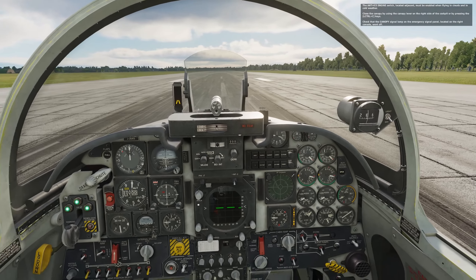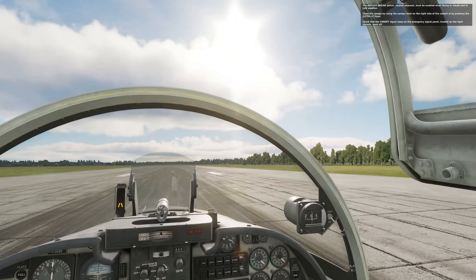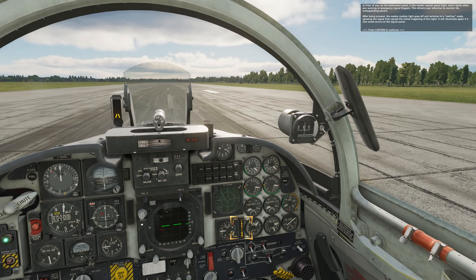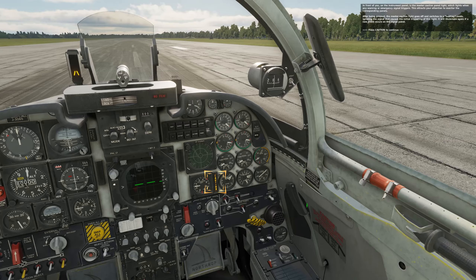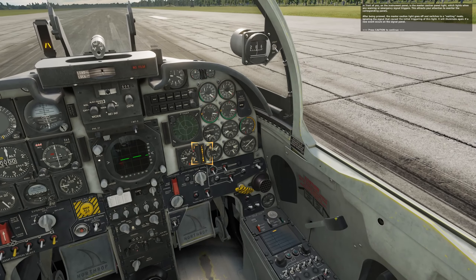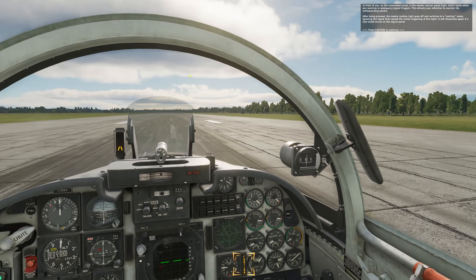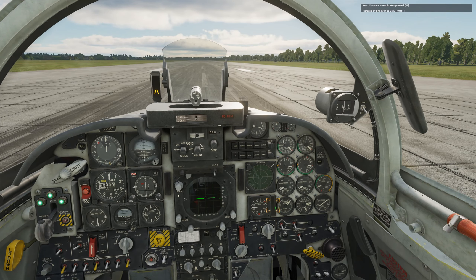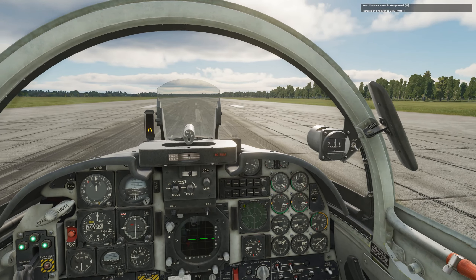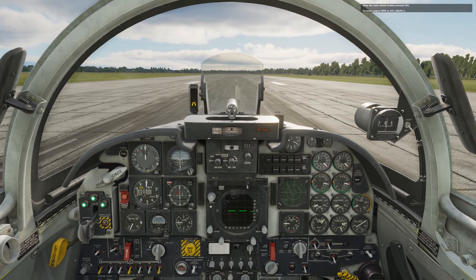Close the canopy using left control and C — here it comes, it's locked in place. Press the mouse to cancel the caution and get rid of the noise. Increase engine throttle — hold the brake and push the throttle up to 95%; this is kind of like a two-hand job.